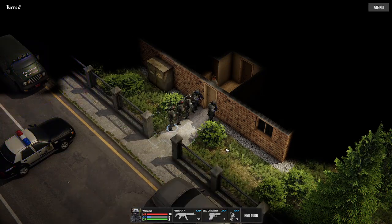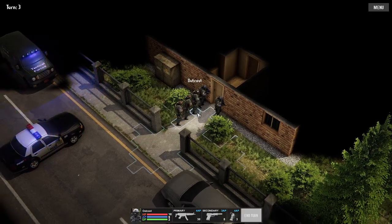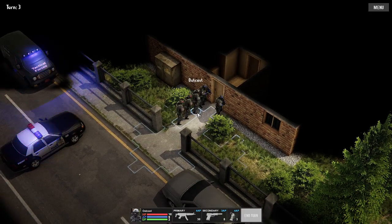I want to send a couple of team members around the corner and see what happens. As I was saying, the maps get more open and larger later on. One thing I noticed that was a bit of a problem is an enemy shot and killed one of my guys from the other side of the map with a pistol, and I could not hit him in two turns with a trained sniper. They might need some work on that.